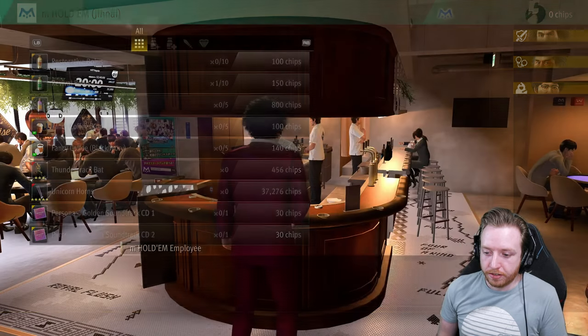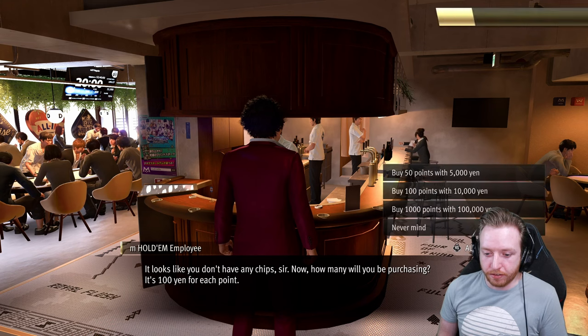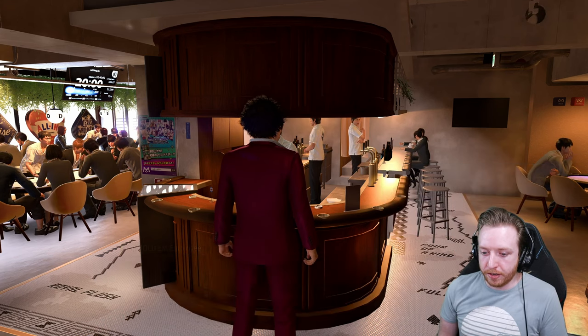They cost a total of 60 chips. You can just buy fewer chips and try gambling to get your way up there. But it's not too expensive — as long as you have 10,000 yen, you can just straight up buy enough chips to get the soundtrack songs. So let's go ahead and buy 100 points.